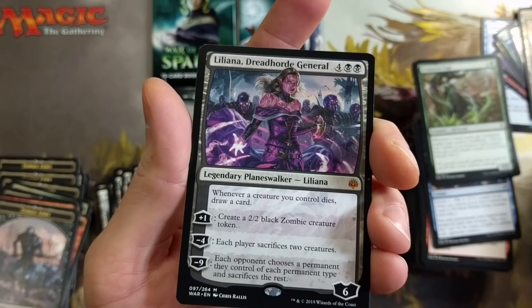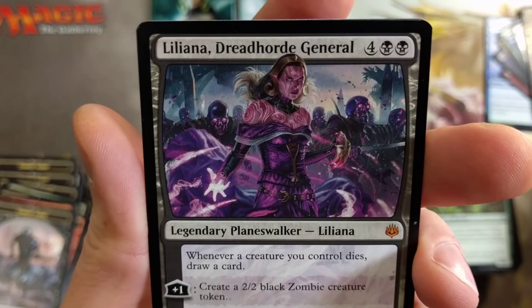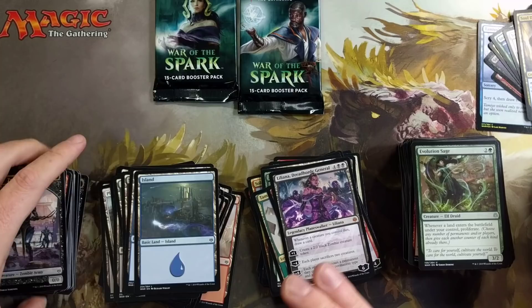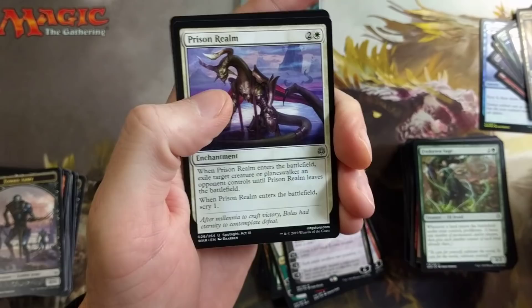There it is — pulled the planeswalker. Got the Liliana baby! Nice pull, man. I am very upset I didn't get this myself. Leave a like if you enjoy her — she looks like she's gonna devour your soul. If I woke up in the middle of the night and saw this card, one of two things would happen: one, I'd be extremely turned on; two, I'd be fearful for my life. Liliana, you're gorgeous babe — that's all I'm saying.